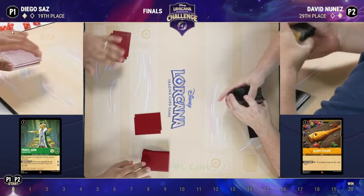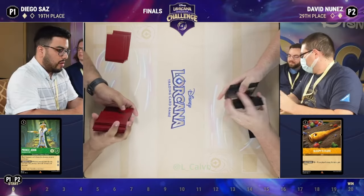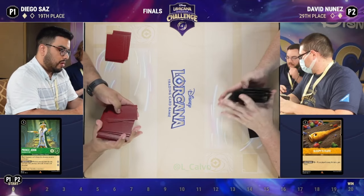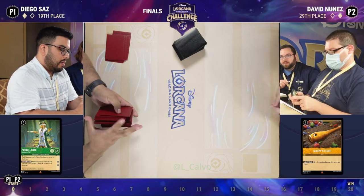No draw-14s please. A small alteration here — two cards back from Diego. This is how you like to see the finals: game three.